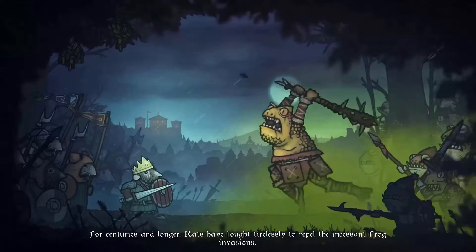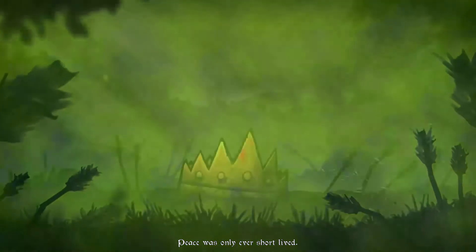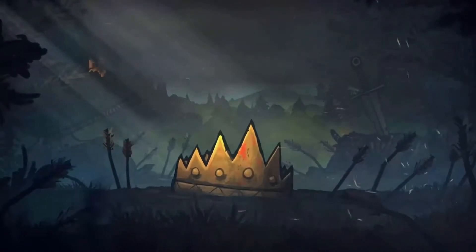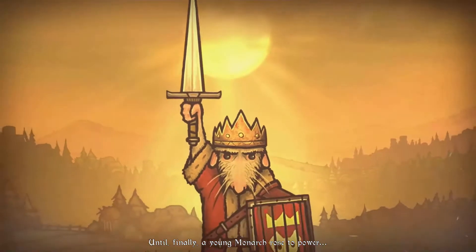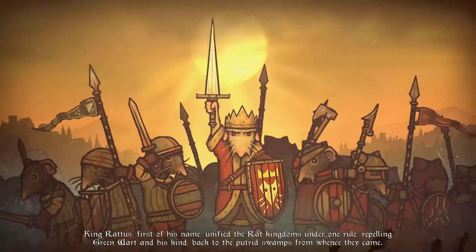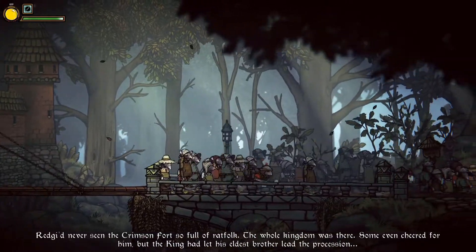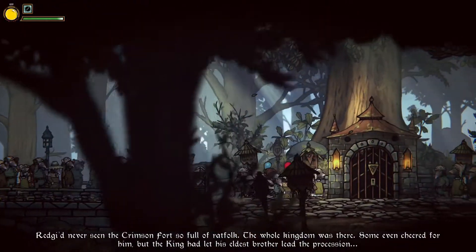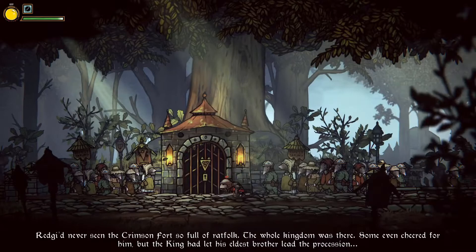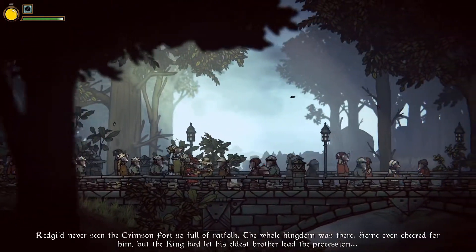You play as Reggie the Rat, the smallest of three brothers. His father, King Raddus, first of his name, successfully defended the Rat Kingdom from frog invasions in his youth, but now in his old age needs new heroes to step up and defend the kingdom. You start your quest with your kingdom behind you, giving you the tools and resources you'll need to take down the frog scum. You quickly meet your brothers — the cook who provides a meal and the blacksmith who crafts you a new set of armor.